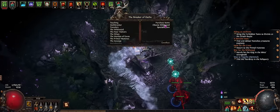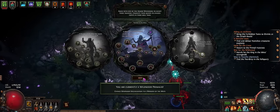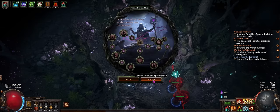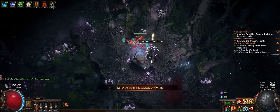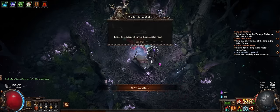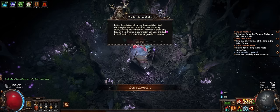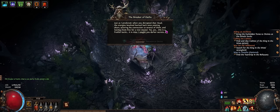So this is the Breaker of Oaths. If I actually choose him, he'll actually let me progress this quest. So I'm going to choose his thing, and when I talk to him, it's going to complete the quest now and move me to the next step as well. So we can do the next quest now in his line here.